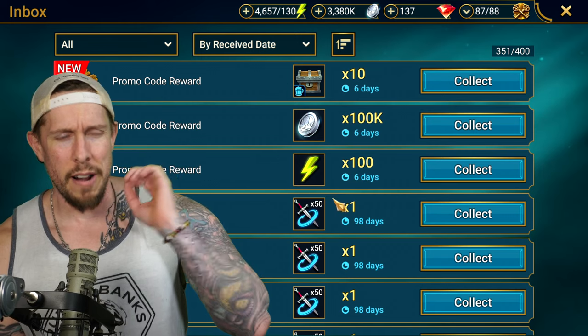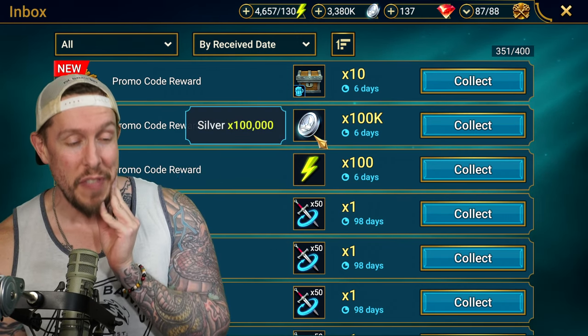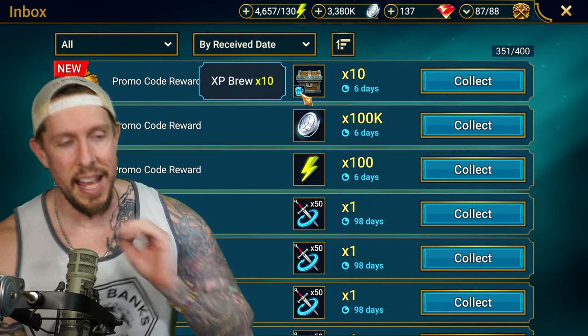What do we get? So what do we have here, guys? 100 energy, 100,000 silver, and 10 XP brews.